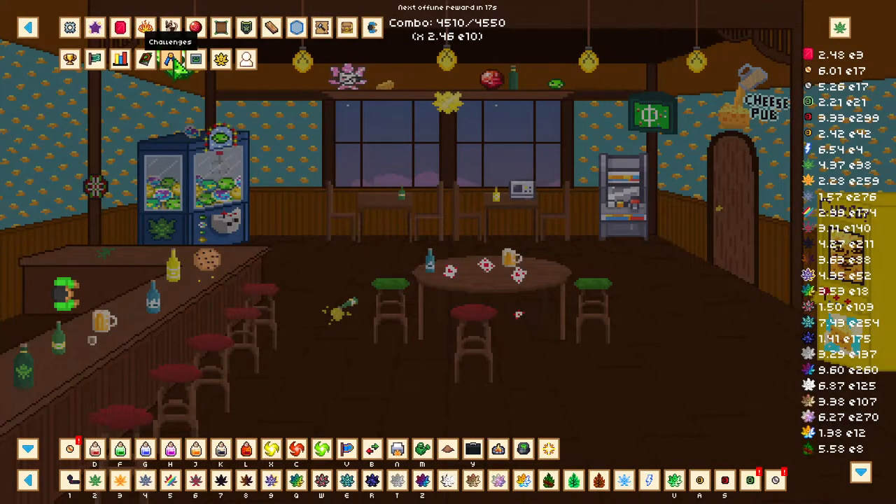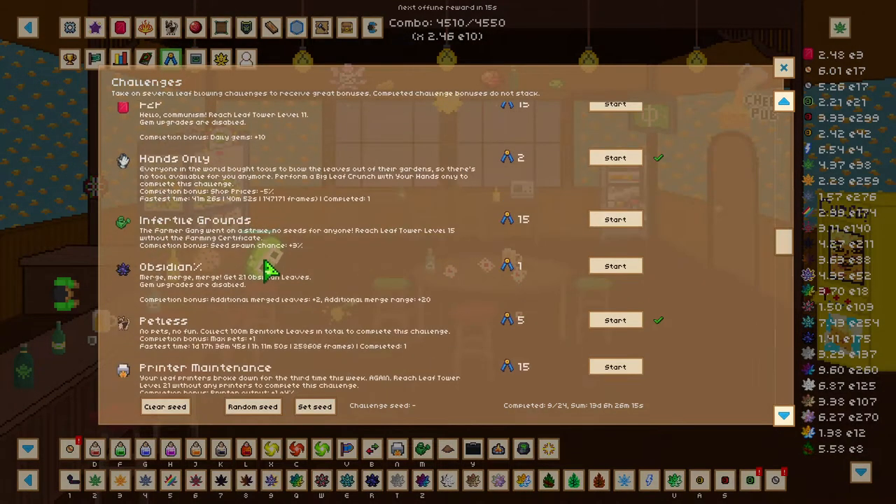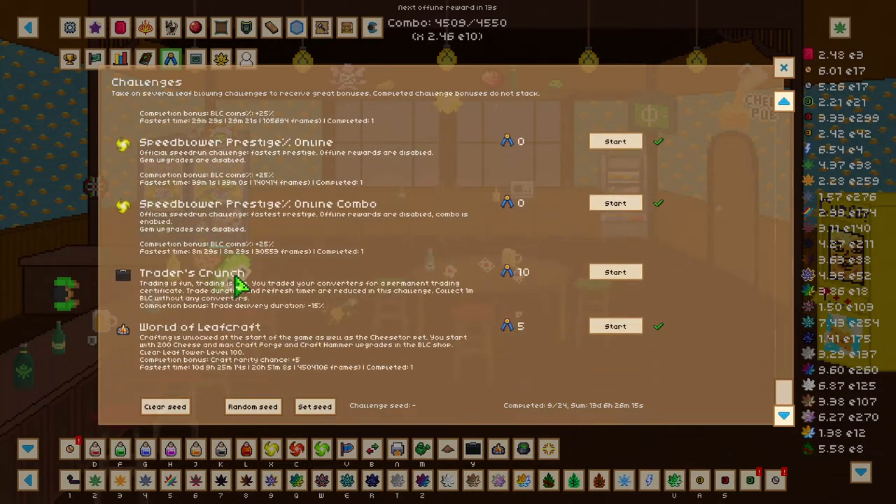Another thing that we want to do is head over to challenges and do the traders crunch, which reduces trades delivery time by 15%. I have not done this because it is unnecessary for me as I have already got two minute trades without using traders crunch, but if you're still lacking some delivery time reductions then you can do this traders crunch as well.